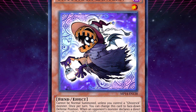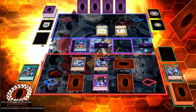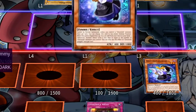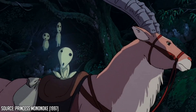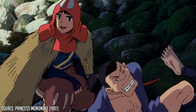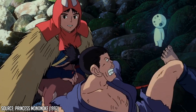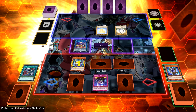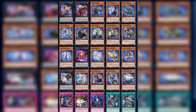Ghost Trick monsters embody this tradition. Their archetypal effect that they all share is that they are able to flip themselves face-down once per turn. The Ghost Trick's flipping effects are reminiscent of children pranksters or mischievous spirits, popping out from the shadows and scaring people, then quickly running away and hiding. Think of them like Boos from Mario.